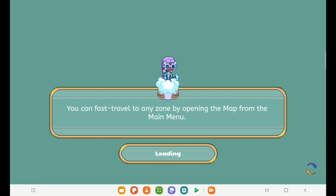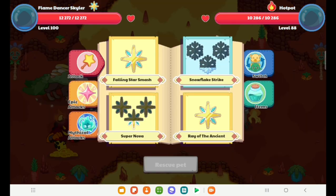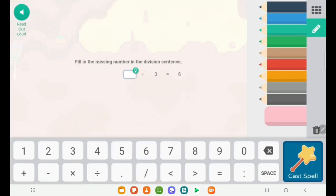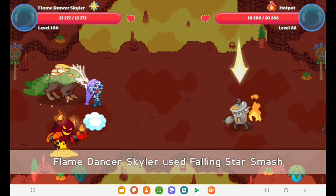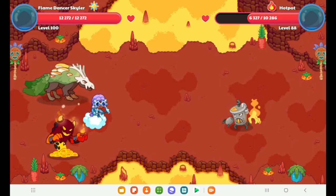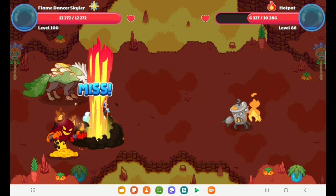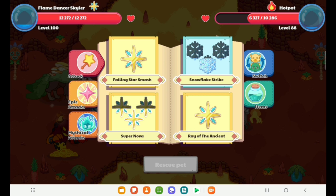I can't believe on our first try we got a hot pot. I just thought we'd have to keep reloading. But here it is, a super cool hot pot. Let's do my falling star smash. Let's see how a hot pot does its battle. That is how you catch a hot pot. You should definitely catch it, but I'm not, because I already got one. I hope you guys have a great rest of your day. Bye!